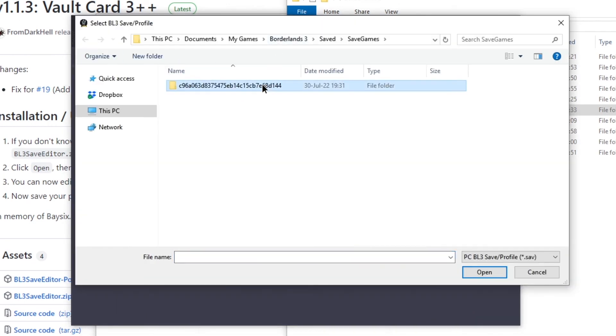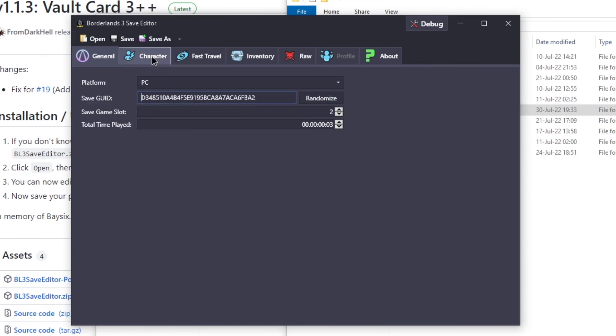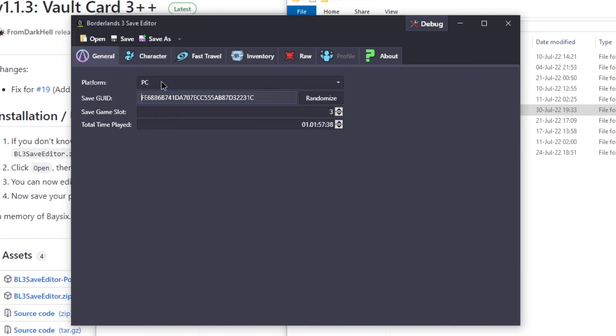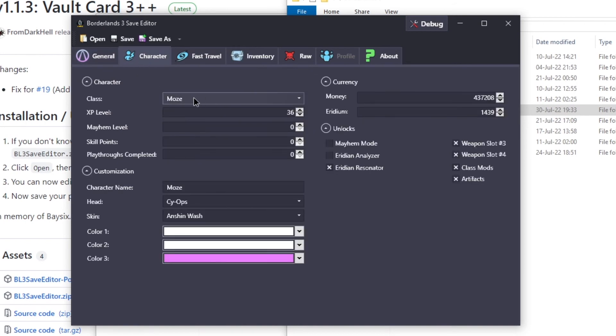Characters. Let's try the second one — Amara. No, no. Yeah, the third one. All right, Moze. That's the one I have.